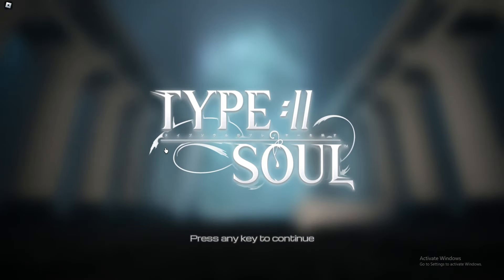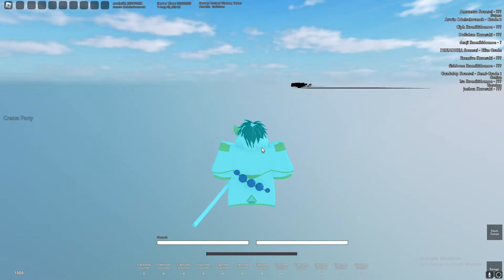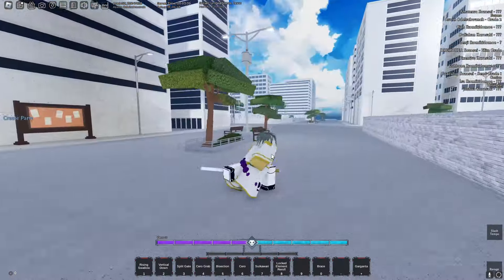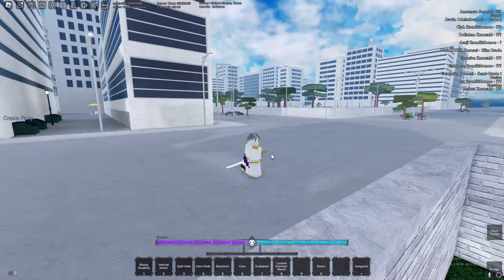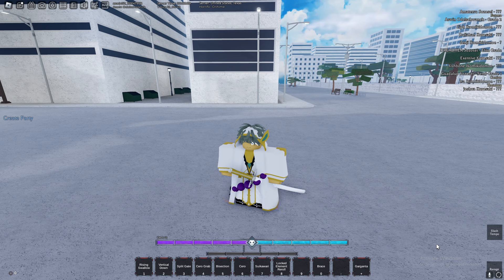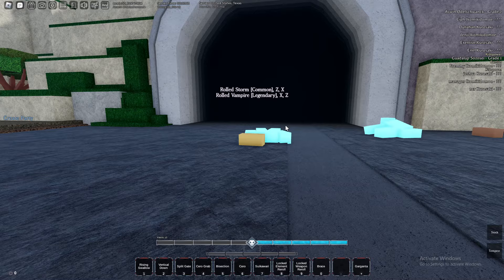Alright guys, it now begins — 24 hours in Type Soul. I haven't played this game in ages, since like the new owner came. I'm on a hollow, I'm in an Arrancar, not a Vasto Lorde, because Arrancars are the most drippy. Look at this drip — rate the drip! So for grade two, I know our clan, our sword, and our res are really bad, so I'm gonna find some codes and try getting them better.